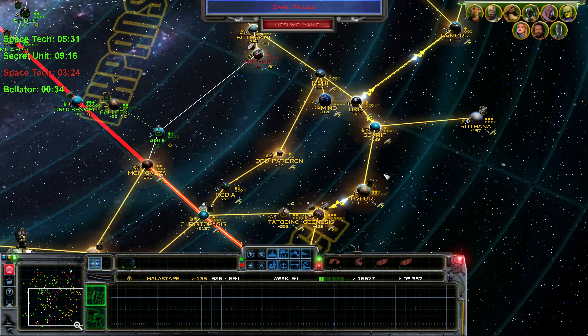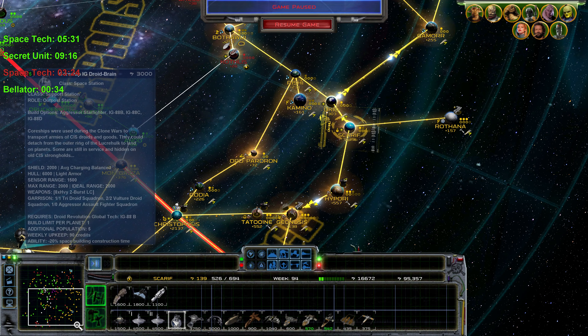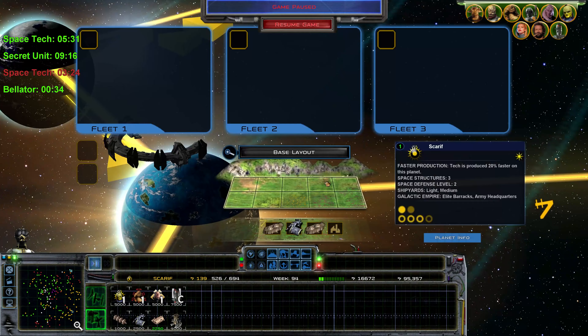Our technologies got built — let's take a look around. Salvage unit canceled — interesting. If we take a look, we've unlocked these guys. We've got the core ship IG brain, and build options are IG date B, C, and D. Core ships were used during the Clone Wars to transport armies of CIS droids and goods; they could detach from the outer ring of the Lucrehulk to land on planets. Some are still in service, hidden on old CIS strongholds. It looks like it's just a support station with weekly upkeep of 90 credits and additional population.